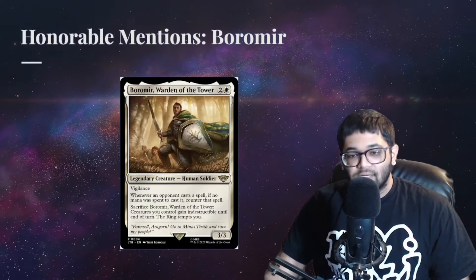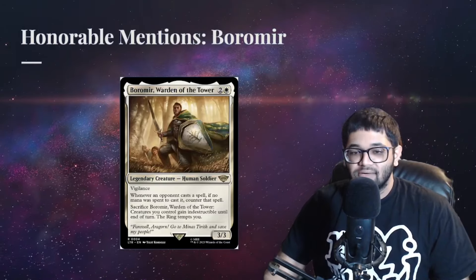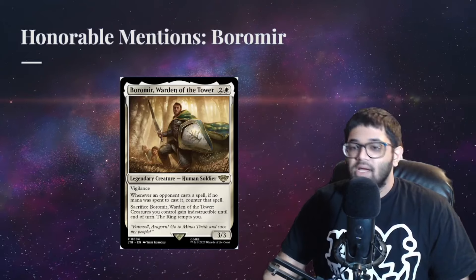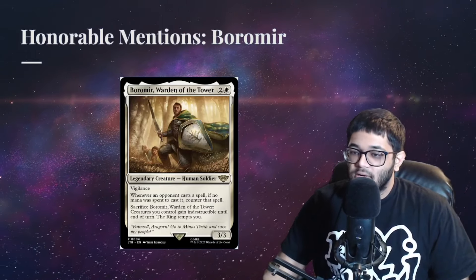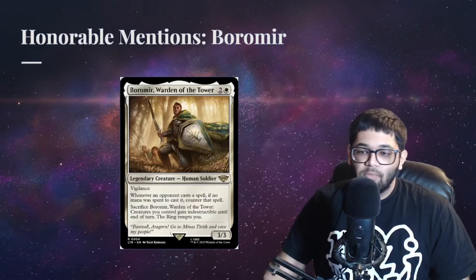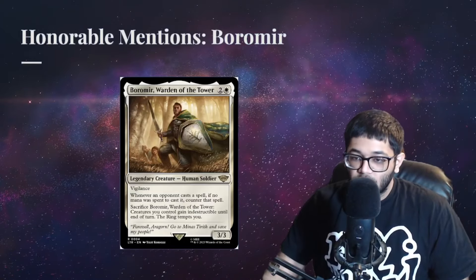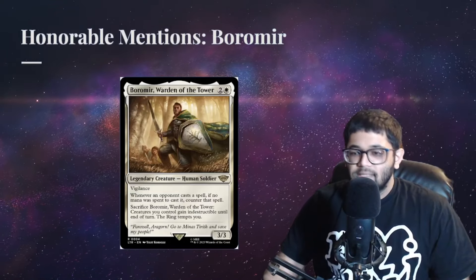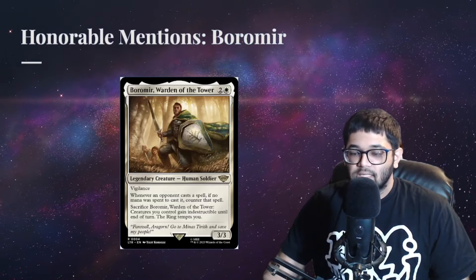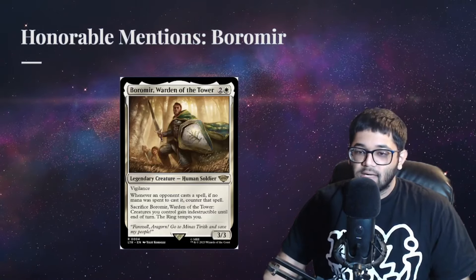Now on to our honorable mentions. There were so many great cards printed in 2023, we couldn't stop at 10. A solid stax piece with healthy toughness, Boromir strikes our first honorable mention spot. This card shuts off all those pesky free mana rocks like Mox Diamond, Chrome Mox, and Mox Opal, as well as all the free countermagic in the format. Unlike Lavinia, Boromir doesn't create a double-edged sword situation since he can sacrifice himself. This card can also save your creatures from some board wipes by giving them indestructible.